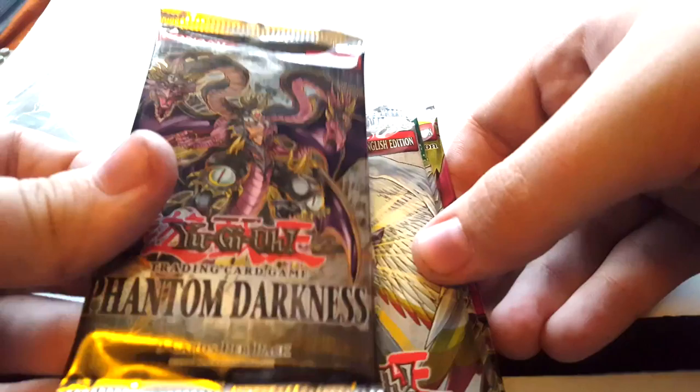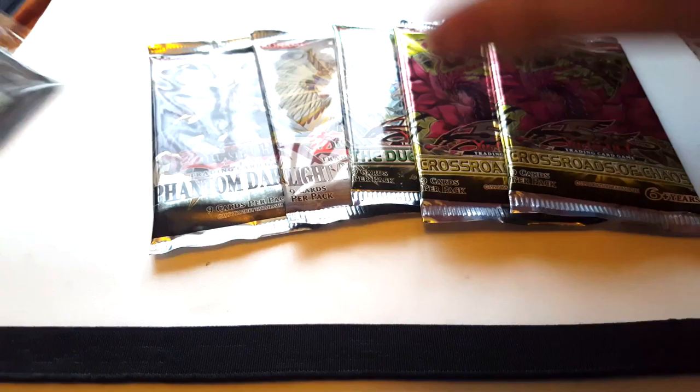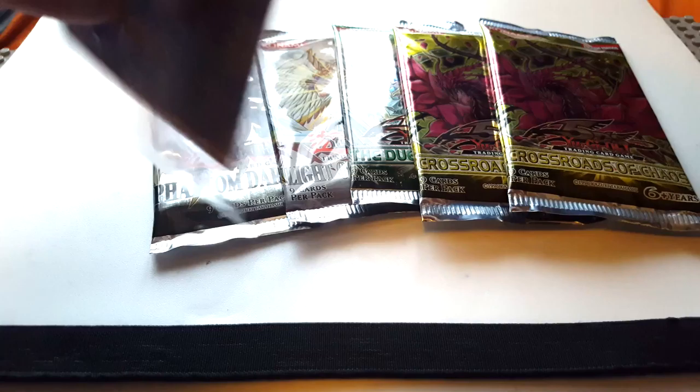So we've got one English edition Phantom Darkness, one Light of Destruction, one Juelish Genesis and two Crossroads of Chaos. I think the only shiny I pulled from the packs last time was a Light Spawn Lance, so hopefully I'll get better pulls this time. Let's open up the tokens.